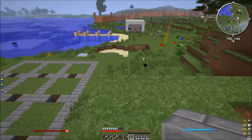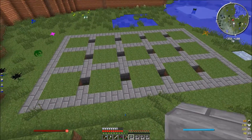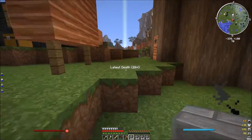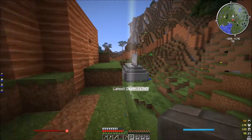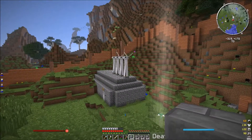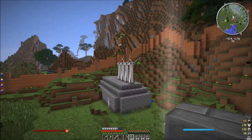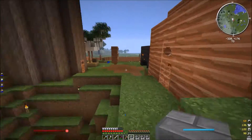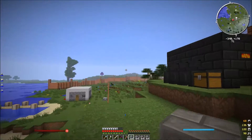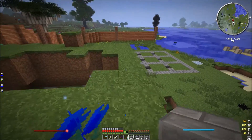I spent about two hours off-camera mining sand and stuff. I set up a sand processing plant over here - those E-furnaces - so that they would all be powered at the same time. I built three new wind turbines, which is kind of nice, always good to have more power. That's producing pretty well. I found a desert about one kilometer off in that direction.